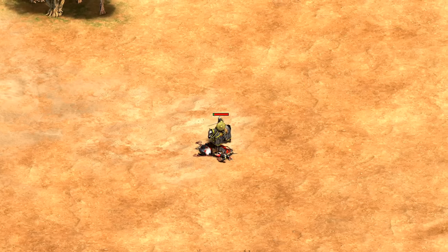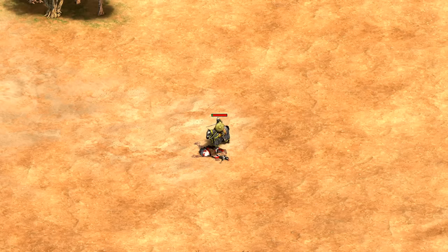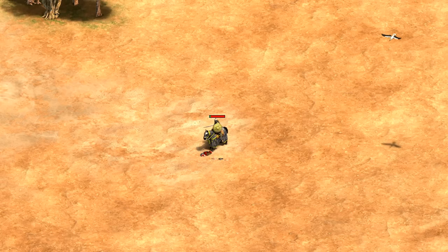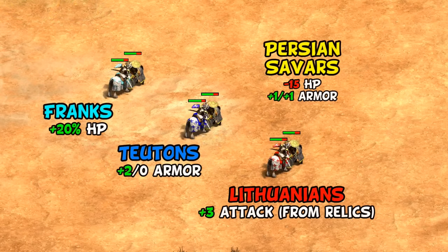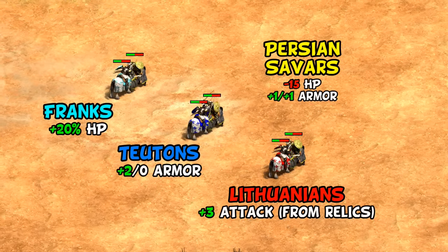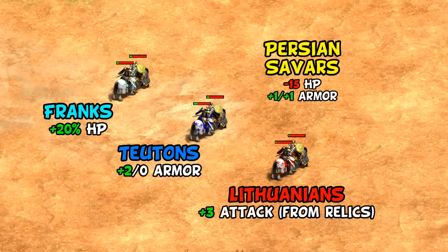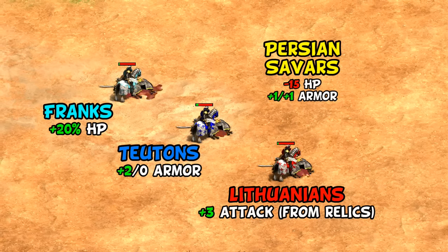Persians have always been a good cavalry civ, so beating generic paladins with their own is still on brand. But notice everything we've seen so far — whether it's upgrade cost, time, bonus damage, or attack speed — is just ever so slightly going in favor of the Savar. They do lag behind very good paladin civs though; Franks, Teutons, and Lithuanians with three or more relics still beat them head to head, either through surviving an extra attack or defeating them one attack sooner.